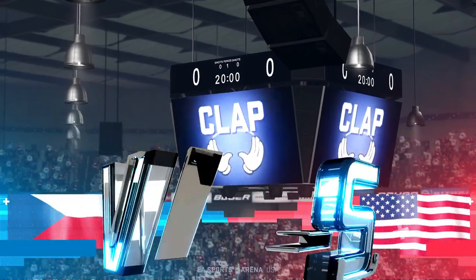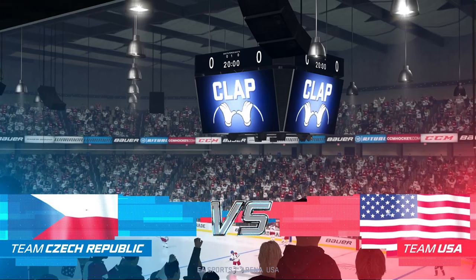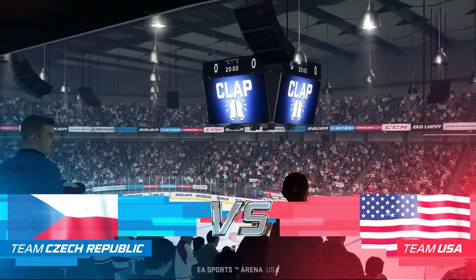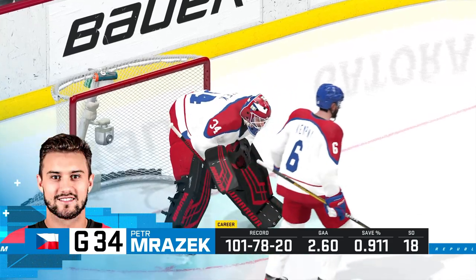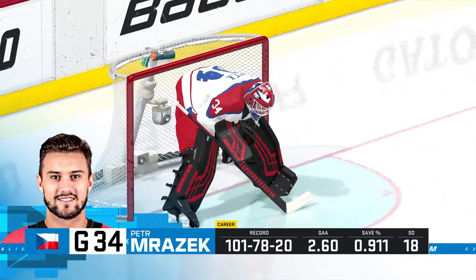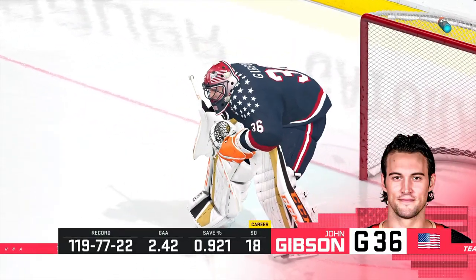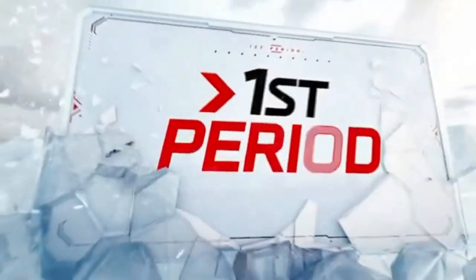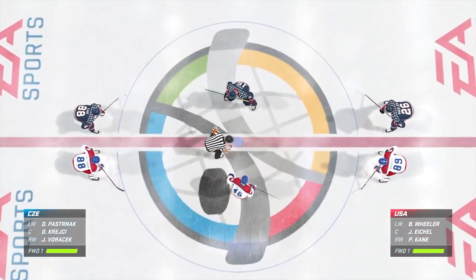Back here on EA Sports, James Cebulski along with Ray Ferraro, who's down at ice level. This should be a fun one here this evening. Ray, how special is it to don the colors of your country? I got to do it four times, James. Some of the most proud moments of my career. Two teams hungry for two points, and we are ready to drop the puck.